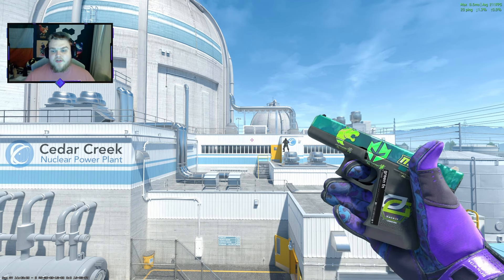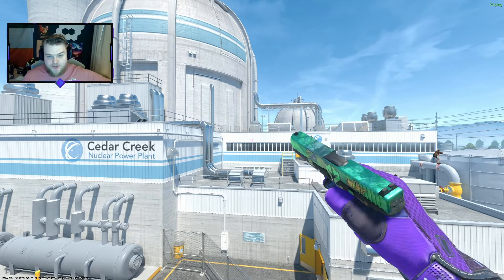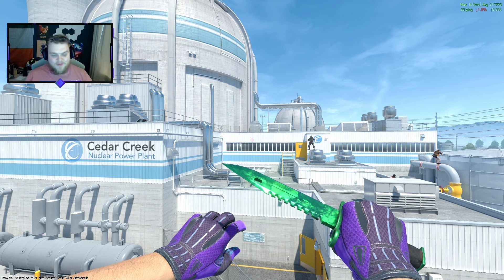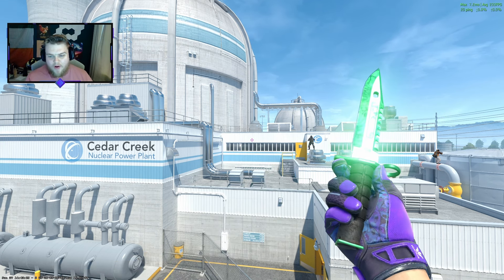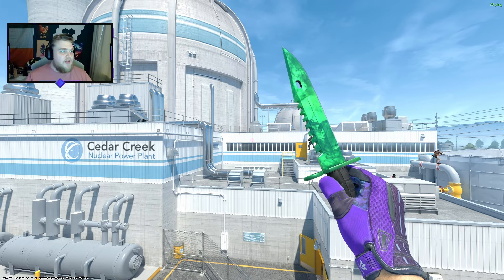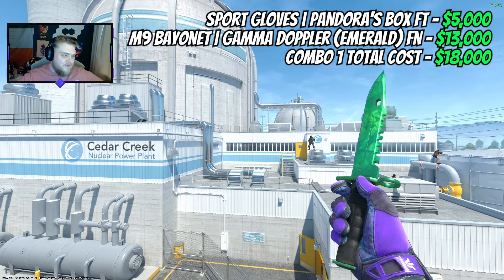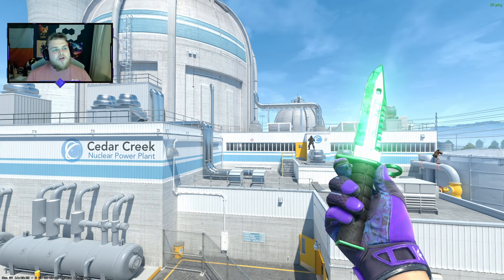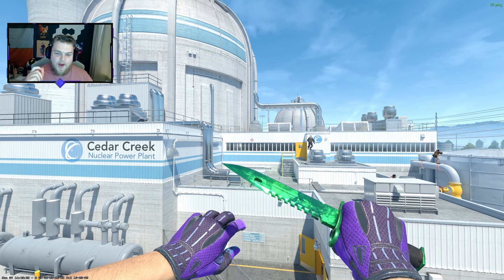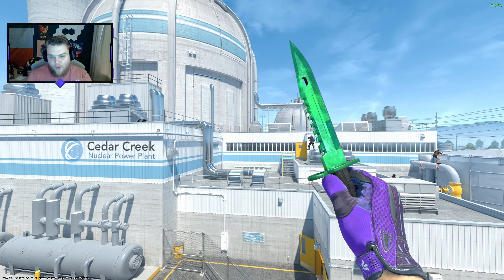Prepare yourself because this is going to be expensive. The first combo is the ultimate — there's no budget cap here. It's going to be the Pandora's Box in Field Test at $5,000. And then we're going to get an M9 Bayonet Emerald, which is estimated at about $13,000, meaning this combo alone is $18,000. But for that purple and green Joker theme, it is absolutely perfect.